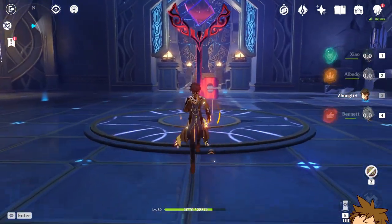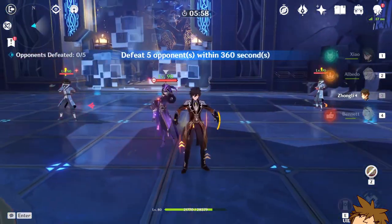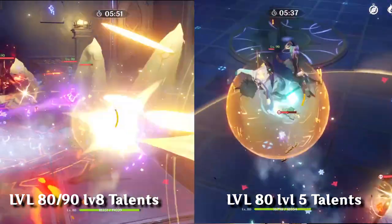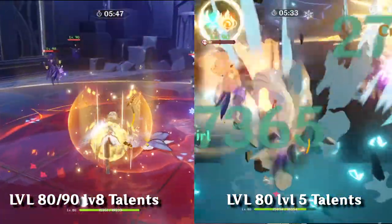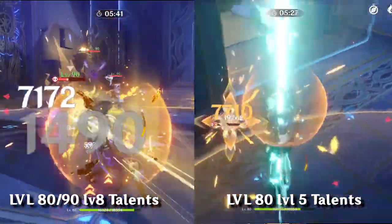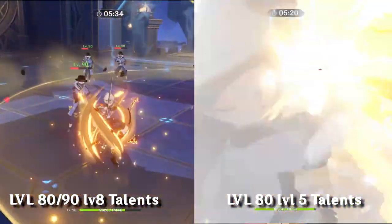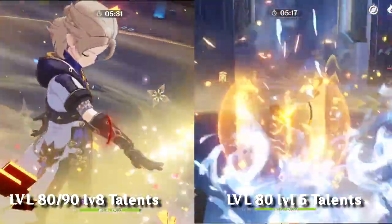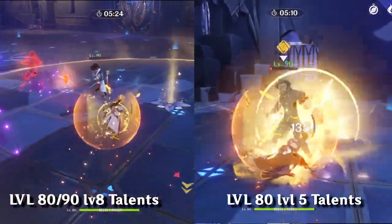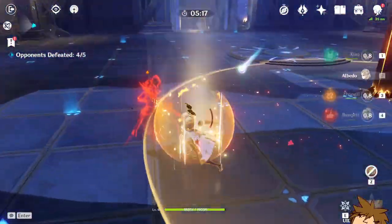I have Zhongli and Bennett on my team — keep that in mind. Using Bennett and Albedo, I got a 7k crit and a 43k crit right there — not too bad. Albedo is just a really awesome character and could be one of the best supports in the game for increasing damage output. Having Zhongli on the team makes it even better, especially with the Geo resonance bonus.